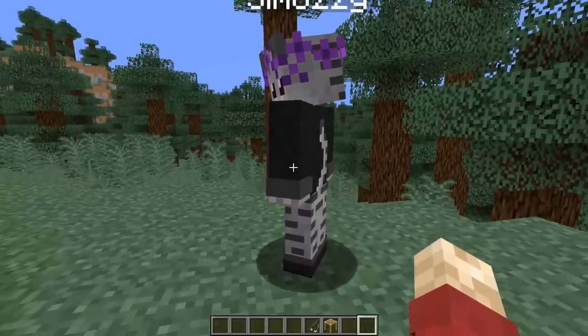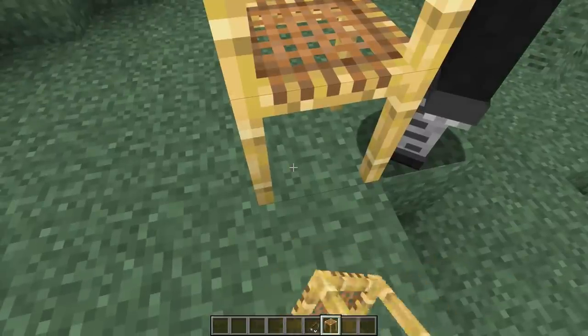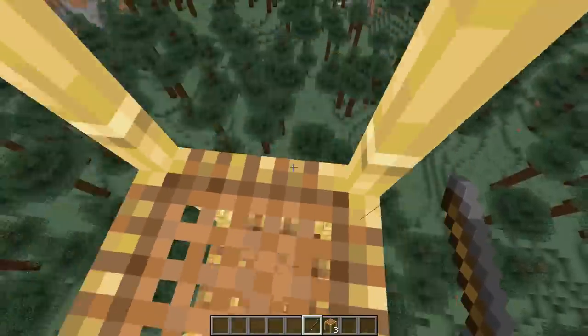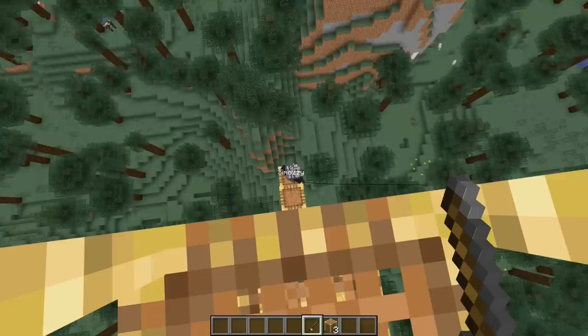Number two: sky high. Your friend is AFK — that happens — just make sure that they are for a second. Place a bunch of scaffolding as high as you want; the higher, the better. Attach a fishing rod to them, climb up that tower, and then right click. You'll drag them up the tower.